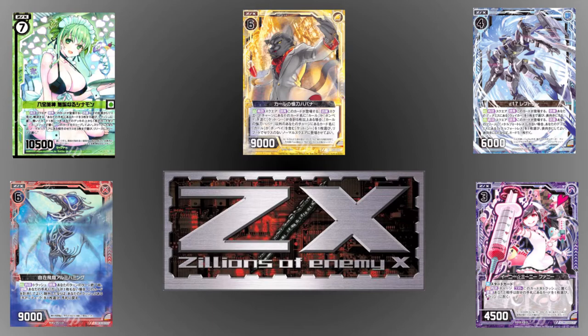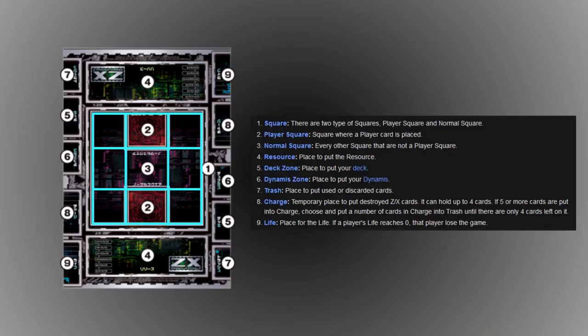Beyond these similarities, ZX has a few points that separate it from its peers. Some are relatively minor but still pretty neat, like the overboost mechanic we'll see later, but the most notable difference is that unlike other TCGs where each player has their own field of play, in ZX players share the same 3x3 grid to play out their cards. This is definitely the game's biggest selling point and really gives the game a different feel from other TCGs.